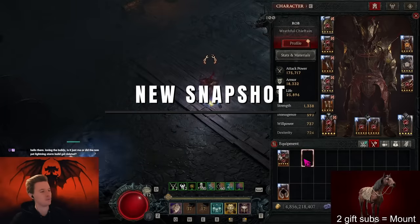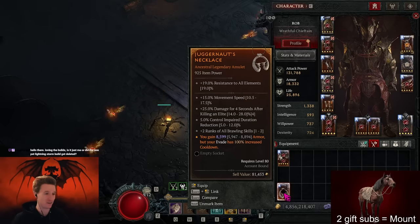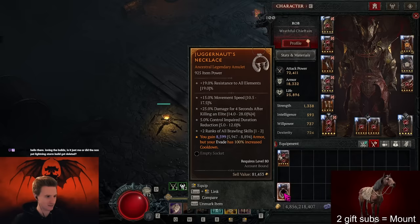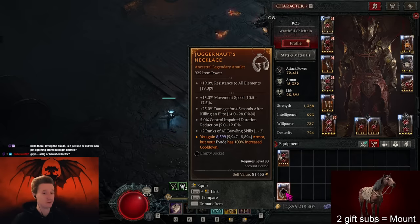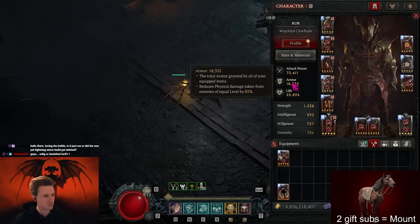Hey everybody, it's Rob here bringing you a new video of a new snapshot method that just has been discovered with the new Juggernaut Ancestral Ethics, or the new Codex of Power defensive one. So if you guys remember the snapshots with the elements and various other effects, you can also use the Juggernaut aspect to actually snapshot your armor.